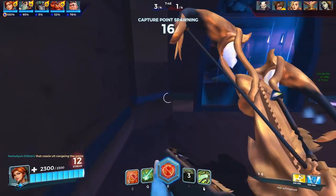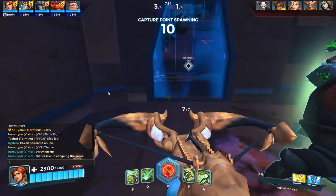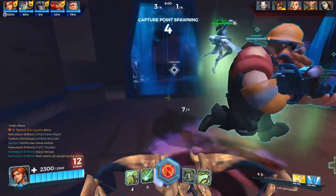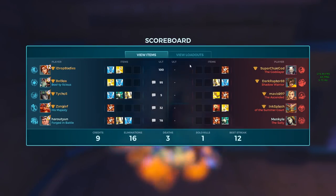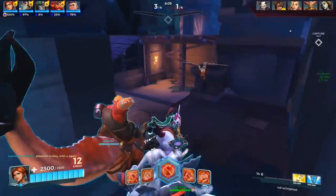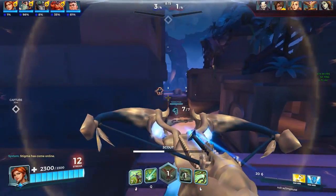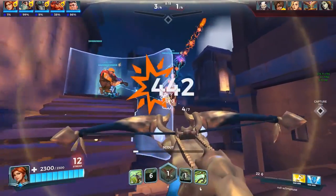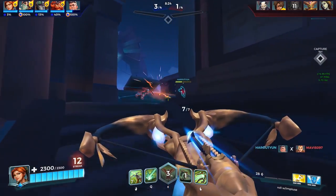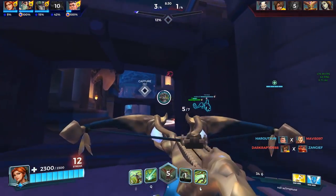Point spawning in 15 seconds. That Cassie is changing the game. The Haven gives us a lot of value here. Nice ultimate. Ender's hard flanking — should be able to stop him real quick. Tyre's also behind, let's go help him out real quick. Ender right behind us.